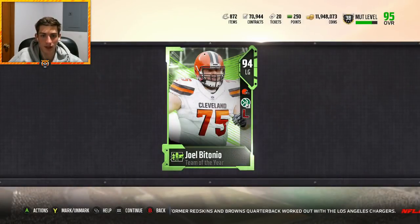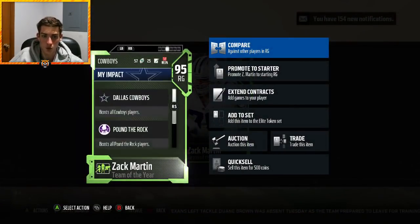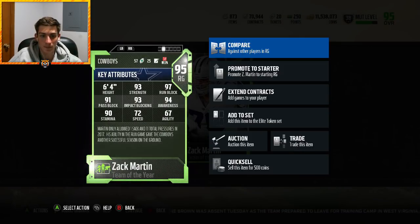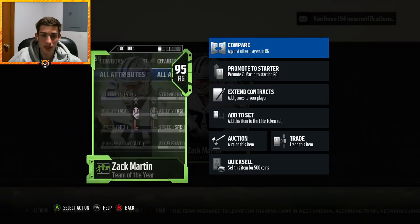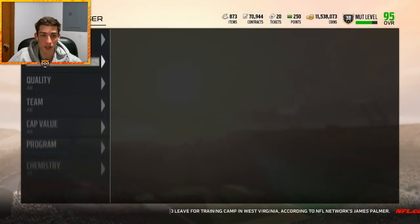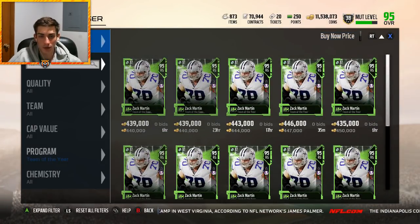Skipping over center for a moment, my right guard is going to be Team of the Year Zach Martin with Pound the Rock times two — he also has Lead the Way. 93 strength, 97 run block, 91 pass block, 93 impact blocking, 72 speed. I want my guards to be fast and he certainly is a fast offensive guard. Pound the Rock is awesome — that run block is going to go up even more, he might get up to 99. Pass block will get boosted by motivator Donald Penn. One of the best cards in the game — obviously the best right guard — not cheap, cost me a lot. I could wait until the Team of the Year offense fully drops but he should be expensive regardless, so I'm getting him now.